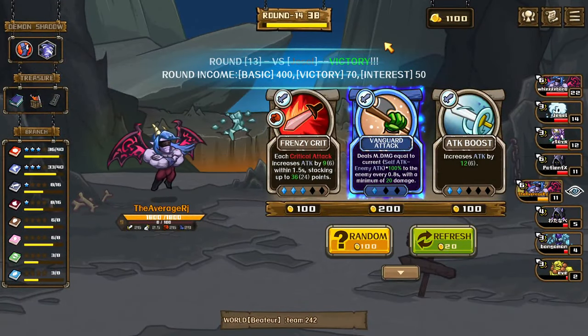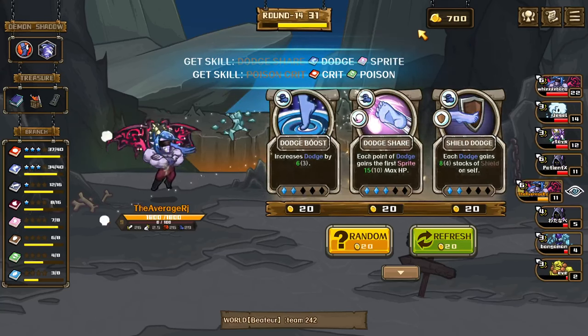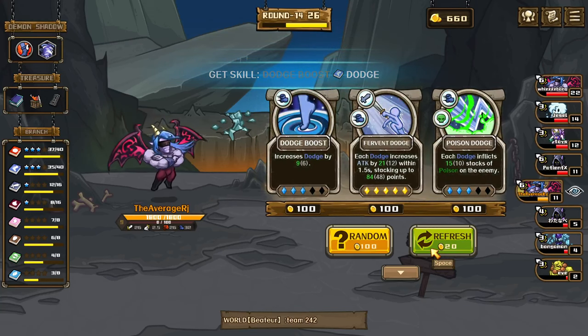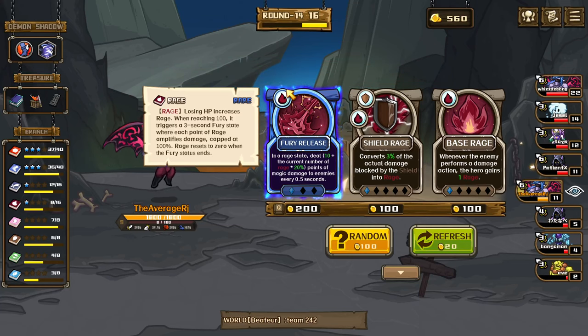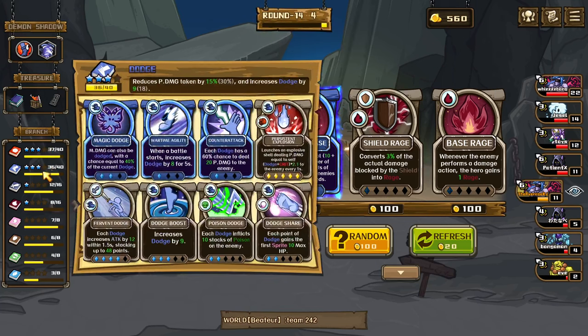Vanguard attack, that's fine. Dodge okay, crit — base dodge perfect, base dodge is better here right? Release rage state — deal 10 plus the current number of rage times 20% points of magic damage to enemies every 0.5 seconds. I might just get it just because it's rare and we get more active for it. I think that's fine — if we get that one we're surviving the next round.